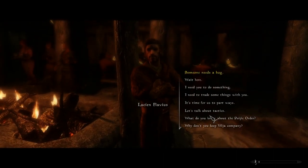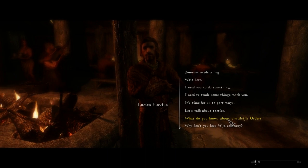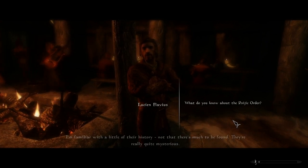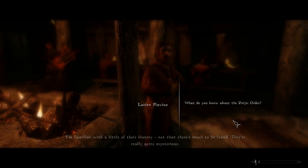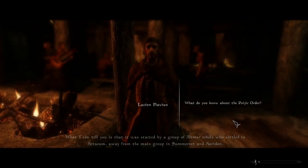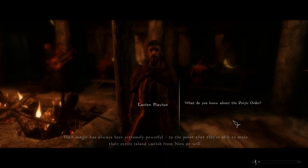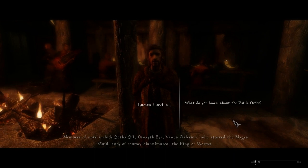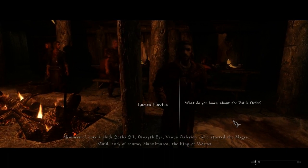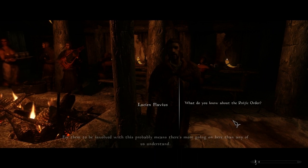Lucian Flavius, reporting for duty. I'd like you to have this. You're talking about this mysterious monk who paid you a visit — I'm familiar with a little of their history. Not that there's much to be found; they're really quite mysterious. It was started by a group of Altmer rebels who settled in Artaeum, away from the main group in Summerset and Auradon. Their magic has always been extremely powerful — to the point that they're able to make their entire island vanish from Nirn at will. Members of note include Sotha Sil, Divayth Fyr, Vanus Galerion who started the Mages Guild, and of course Mannimarco, the King of Worms. The main point is the Psijics are a big deal. For them to be involved probably means there's more going on here than any of us understand.